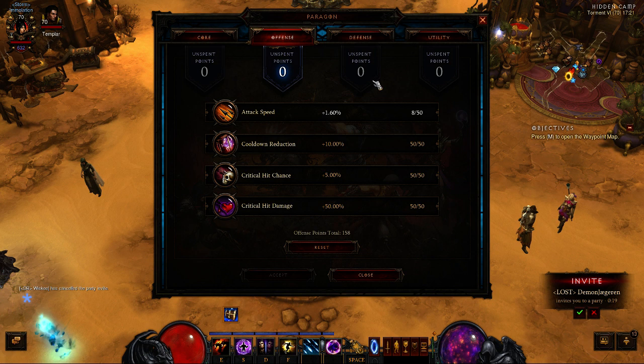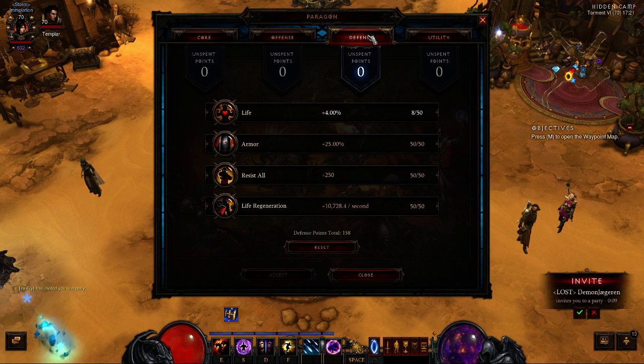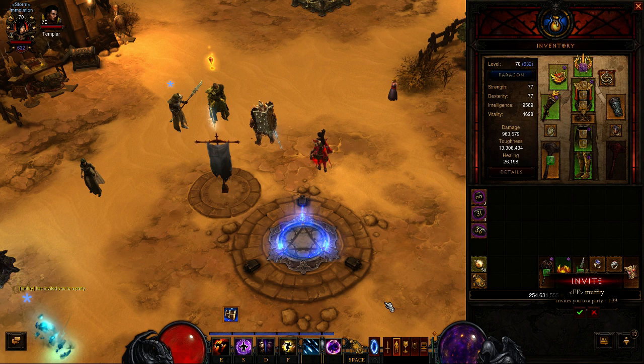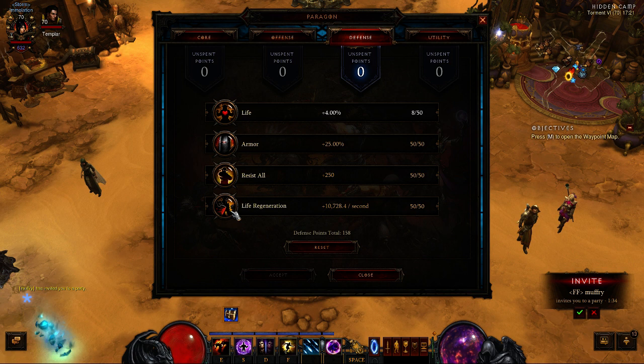If I had a lot of attack speed, the animation would be faster, but it's not a stat you really want with this setup. In terms of defense, I always prefer Resistances or Armor first, depending on the rolls on your gear. For instance, if you got two armor rolls, armor would be superior. Then Life Regen, just because of the passive regeneration — you really want this one. Life% is like the most worthless of them all.